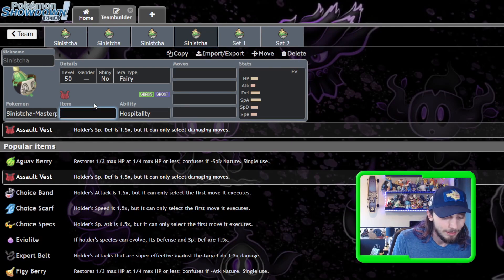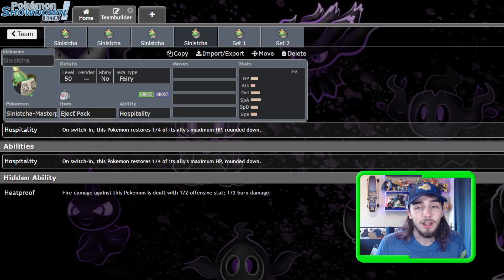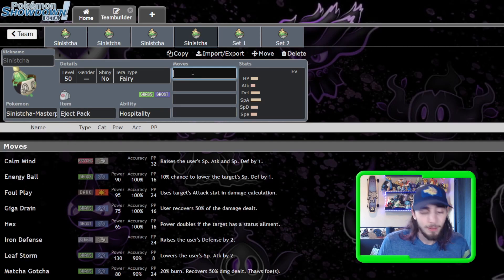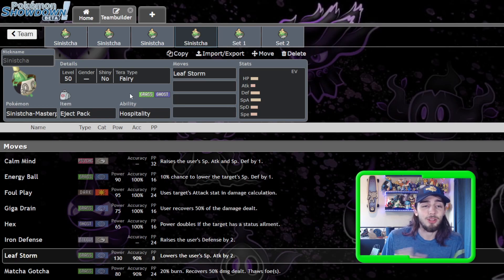Eject Button or Eject Pack with Hospitality is very cool. You get hit, you switch out, you come back in and heal your partner again. With Eject Pack, if you expect an Intimidator to switch in, you switch in first to heal your partner, they switch the Intimidator in, you get Eject Packed out, and next turn you come back in with Sinistra to heal your partner even more. It's a very niche concept. Eject Pack plus Leaf Storm is something you could consider but personally I think it's too gimmicky — it reduces this Pokemon to just being a Hospitality bot, and it has so much more to offer than that.